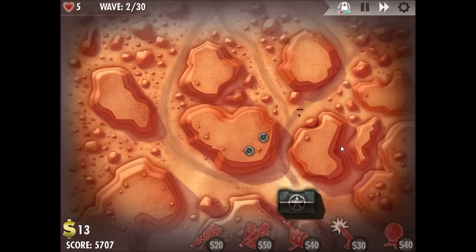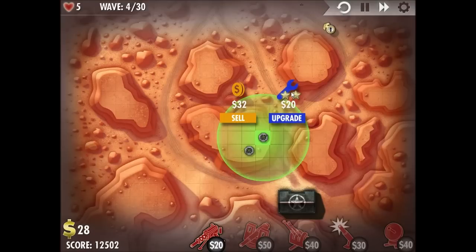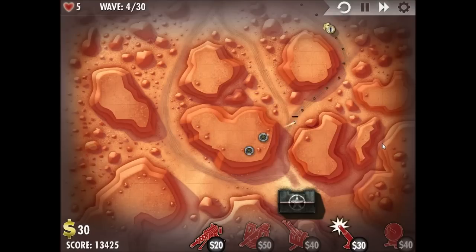We're going to start off placing two machine gun nests at the convergence near the bottom, as you can see, and work on saving up some money while we're just dealing with little troops there.